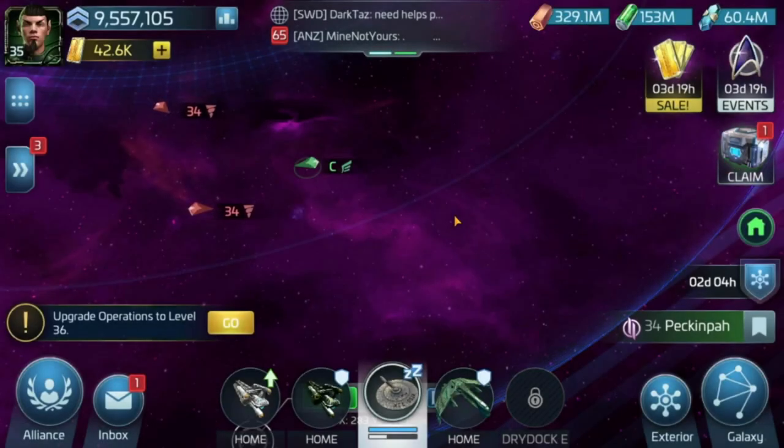Hello again everybody, this is Amargan and you're very welcome back to another Star Trek Fleet Command. This is one that I actually didn't think I would need to do, but I've been having a number of conversations with people and it seems that people are inclined to forget that we can actually convert our G2 materials and our G2 ships, and gain 3-star material out of it. We can trade in our G2 for G3. We're going to take a look at how that happens now.